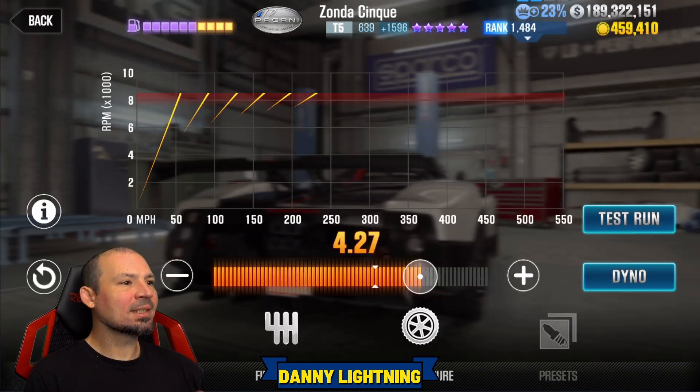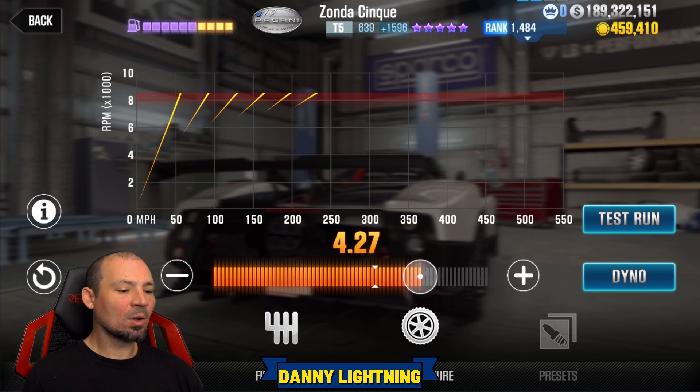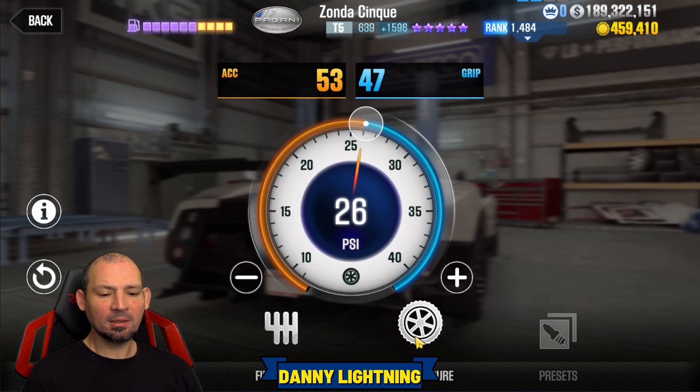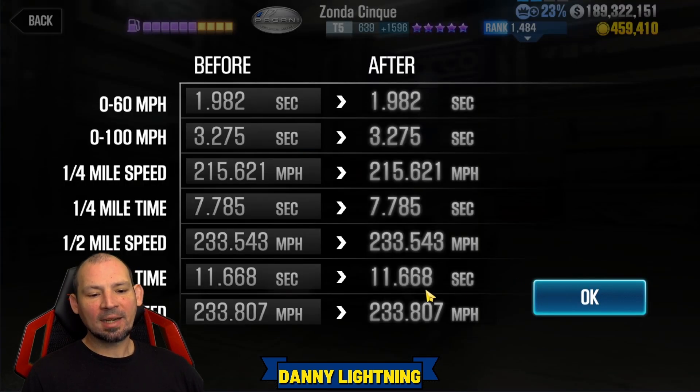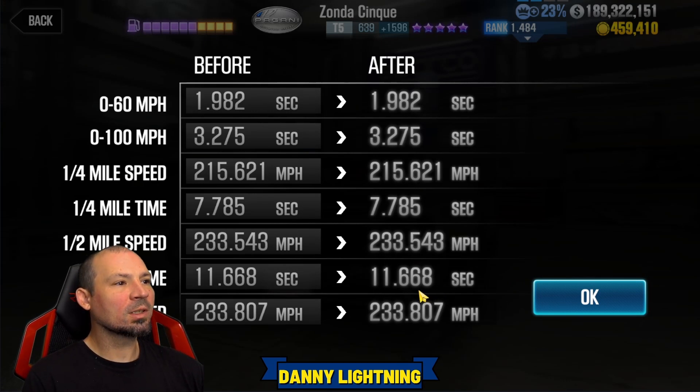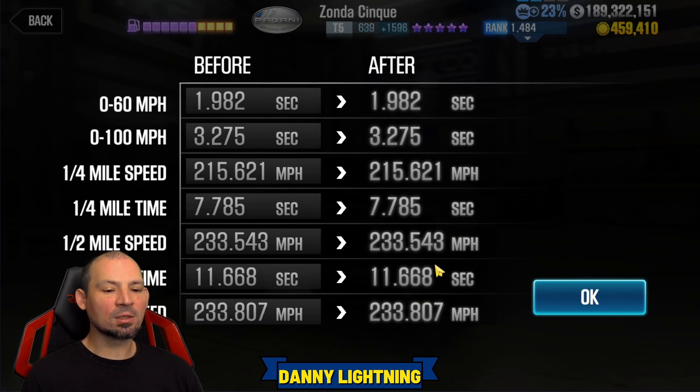The nitrous is not tunable because we have it set to stock — don't worry about it. Final drive at 4.27, tires at 26 psi, 53 over 47. That gives us a dyno time of 11.668. Our goal is to win live races and run slower than the 11.668.